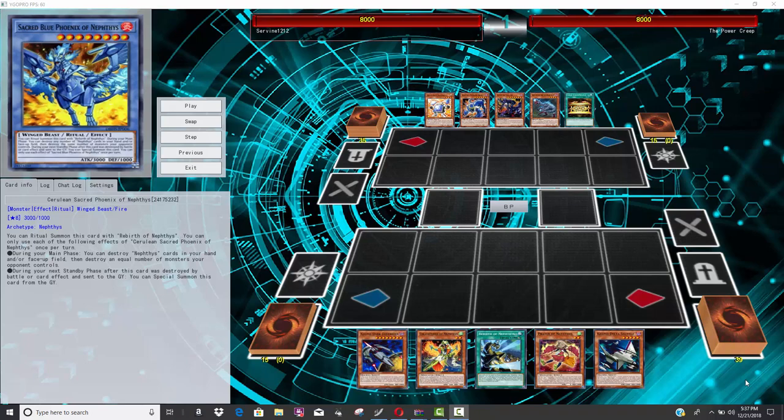What's up YouTube, Capital G here. This might be the most complete version of Nephthys yet. If it ever hopes to be competitive, maybe it will be using a strategy like this. Nephthys was well, new support for Nephthys was released in Hidden Summoners. The archetype premiered back in Flaming Eternity, because the old Nephthys was the cover card of that set. But Nephthys was the weakest of the three archetypes in Hidden Summoners, mainly because their boss monster—